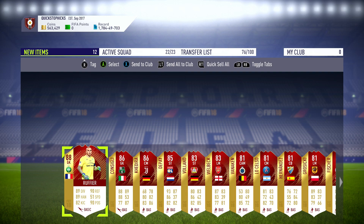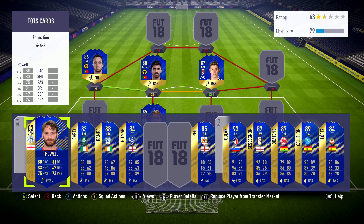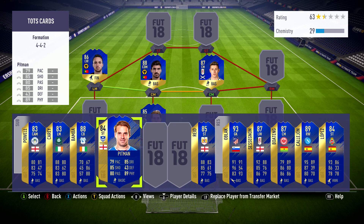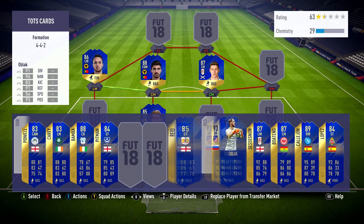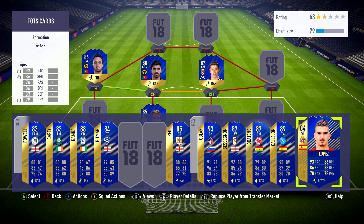We also purchased some TOTS along the way. The ones on the left-hand side are the ones we've purchased that you've seen before. The ones on the right-hand side are all untradables - so Reed, Blackseas, Anyon, Boateng, Callan and Lopez are all untradables. We do end up picking up a couple more after this as well.